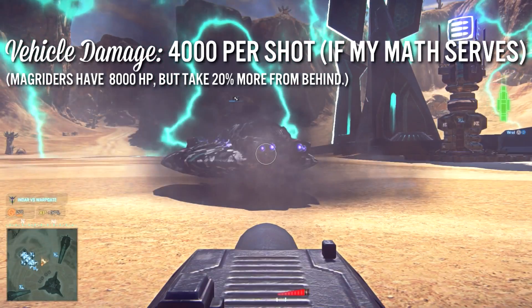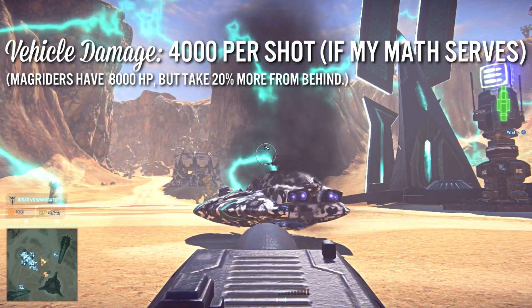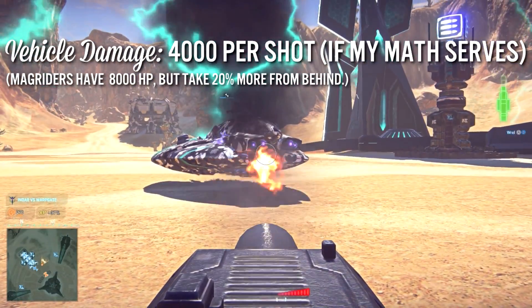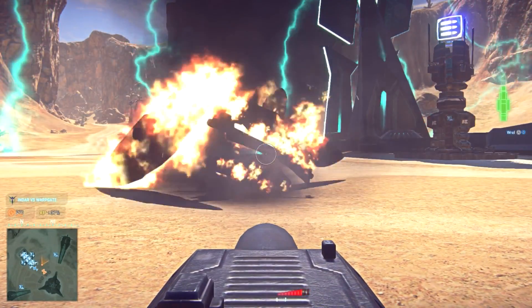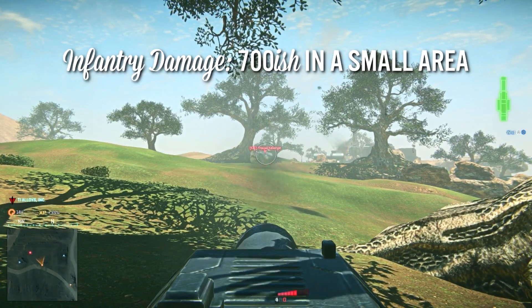The anti-vehicle turret can take out a Mag Rider from full to dead in just two shots from behind, and from an infinite range away, or as far as the render distance allows. Not only that, it's going to take about a third of an enemy infantry's HP off as well.